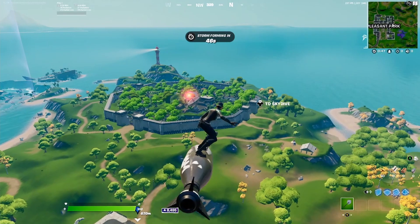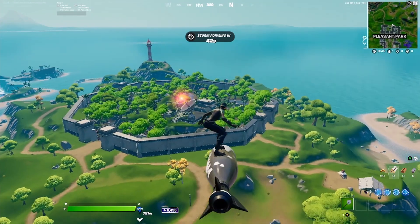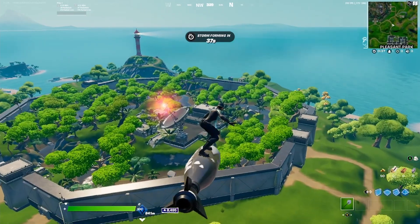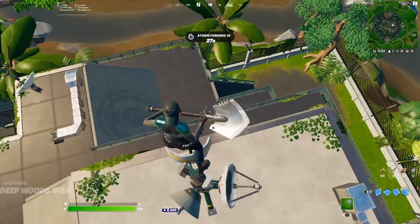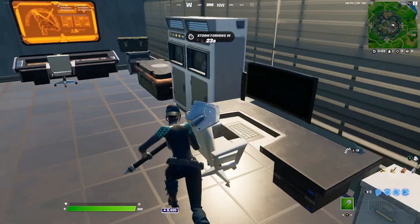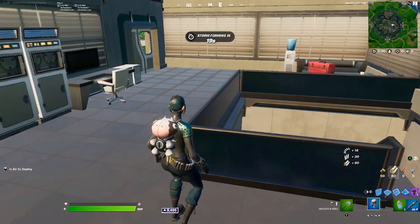You're going to want to pull your glider a little bit early - this tip requires pulling earlier than you think you might need to. There's an antenna right on the IO guard building, and what you want to do is land on that antenna, then drop down like this. Drop on this antenna, drop down, then jump right in here - there's an IO chest literally right here, and a lot of times it will give you a blue pump.